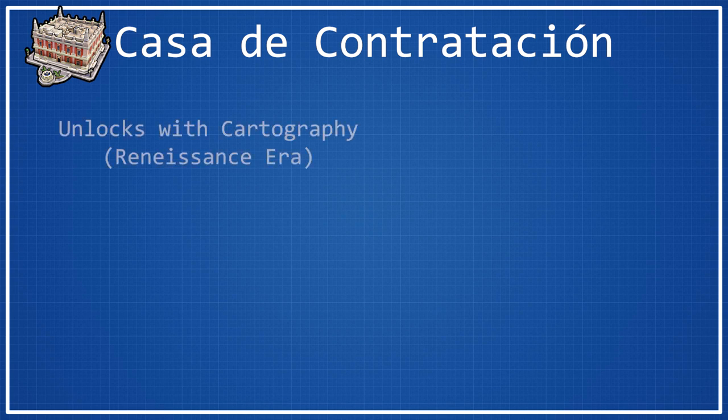Casa is unlocked with the Cartography technology, which makes it a Renaissance era wonder. To get the Eureka for Cartography, all you have to do is have two harbors constructed in your empire. If you're going for a game in which you're going to be building Casa, you probably have two harbors made already. The only exception would be if you're playing on Pangaea and not settling coastally, but the Eureka is very easy to get so you should be able to count on that boost pretty consistently.